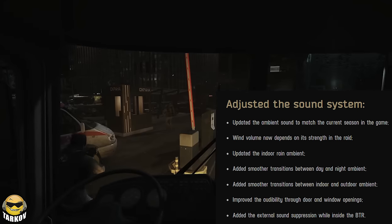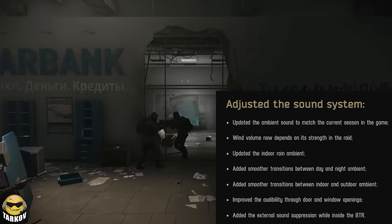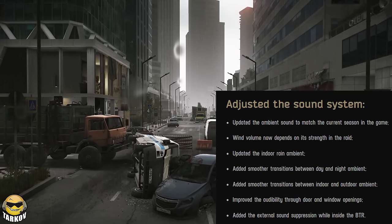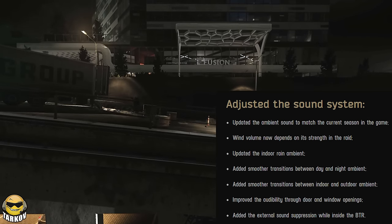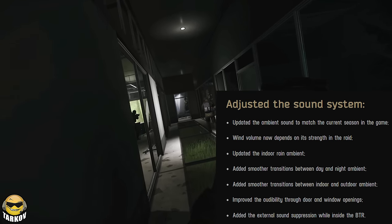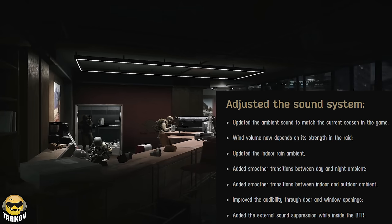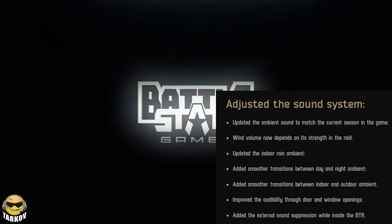They also included Ground Zero into the loop for daily and weekly tasks. Adjusted the sound system — we've heard this one before, we'll see how this goes. Updated the ambient sound to match the current season in the game; wind volume now depends on the strength in the raid; updated the indoor rain ambient; added smoother transitions between day and night ambient; and added smoother transitions between indoor and outdoor ambient.